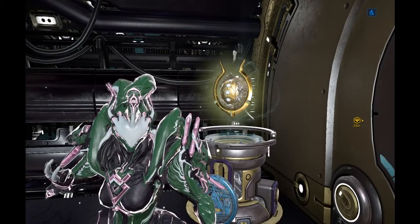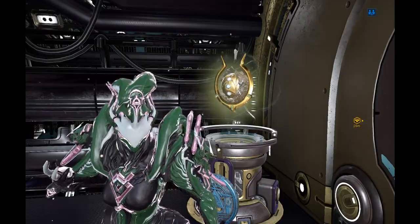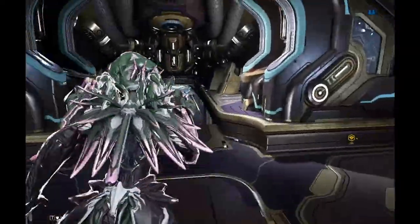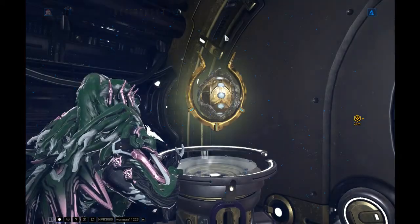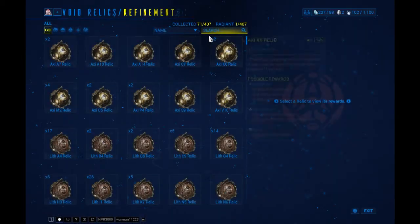The way you get Prime Warframes is to first get the relics you need, and then unlock those relics and get lucky with the drops you want. To see which relics you need for a specific Warframe, just come to your mod station at the center of your orbiter and search the name of the Warframe you want.